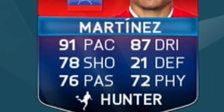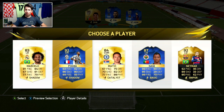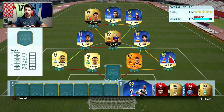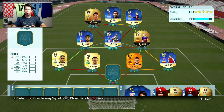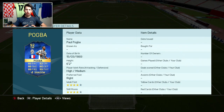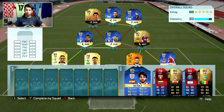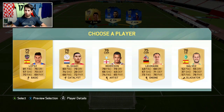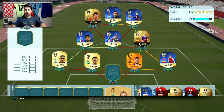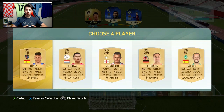Joseph Alexander Martinez — 91 pace, 87 dribbling, looks like an absolute beast. Then we get Pogba — oh my god, this draft is turning out very very nice. I put him in, swap them around, and that gets me up to 83 chemistry. Look at that midfield: 89 Marchisio, the 92 Pogba and Anderson. The midfield is where games are won and lost and I think I've probably got the best midfield I could have.